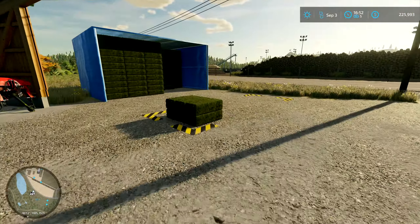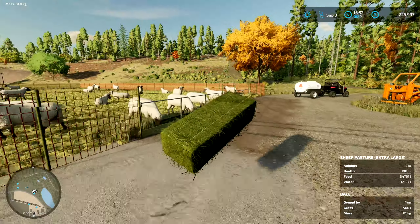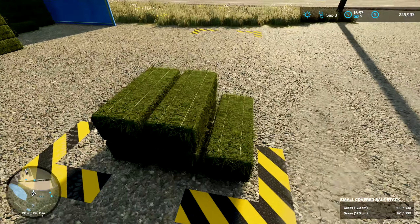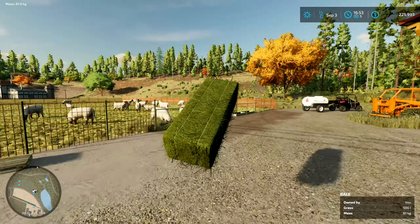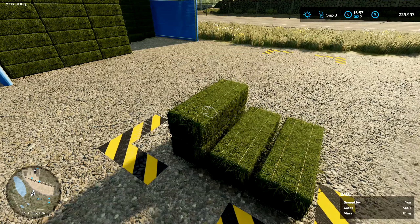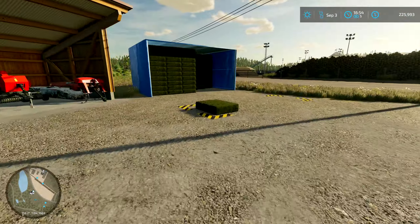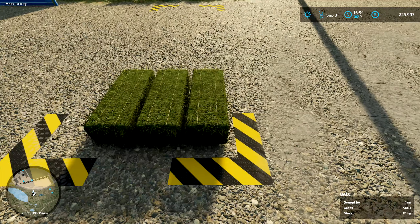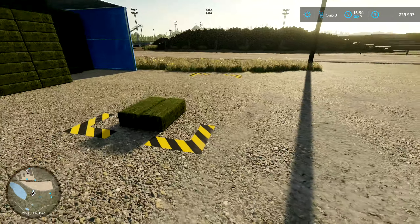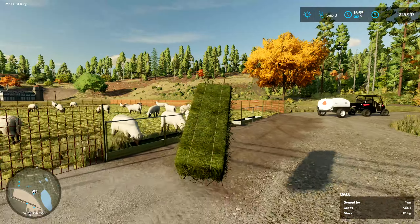All right, UTV — that's what we call these things, some people call them side by sides. It might be okay — it's 11% full. I traded the bigger trailer last time and ended up selling that. I was going to get the water tank that goes on the truck, but it only has that option for the single cab and I've got the crew cab, so that didn't work out.